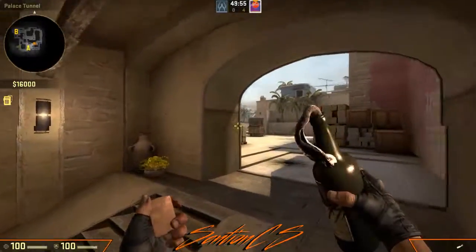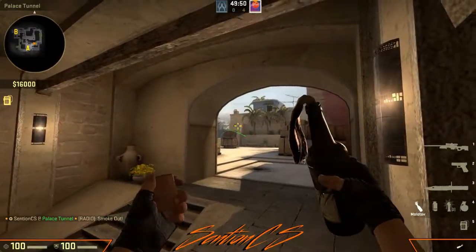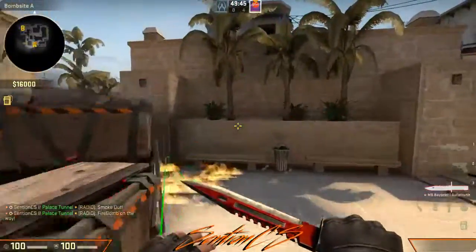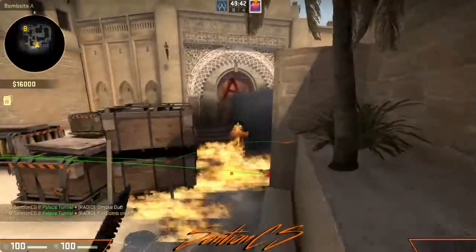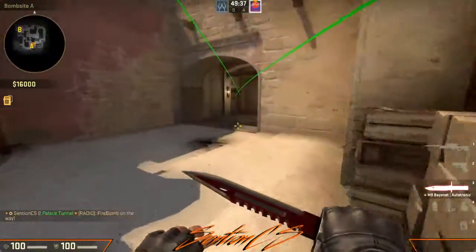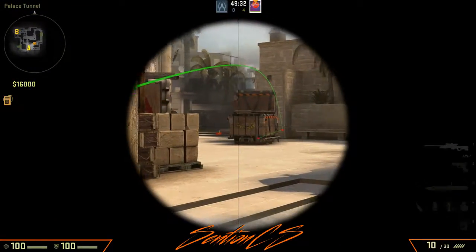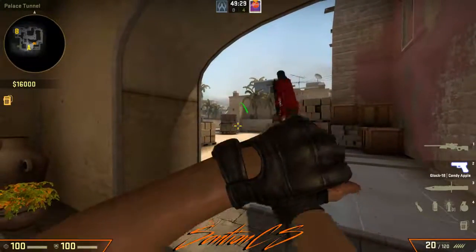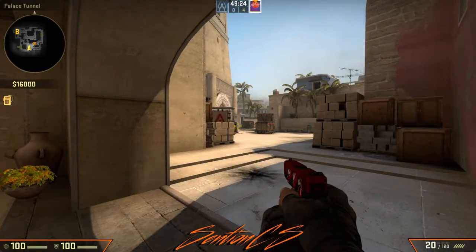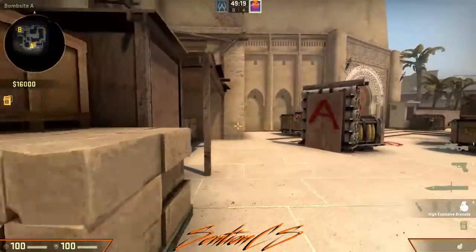Since we'll have CT smoked, we won't have to worry about that. What we'll want to molly is off of that little wall right there, which will molly triple. This is a very good molly — you definitely want to know this one. That'll flush anybody out of triple, and if you have the extra person posted on this angle, they're going to flee out this side. There's no chance they try to flee across here with no cover — they're just trying to get from here to cover, or into the smoke into CT. Either way, that's a good thing to do.